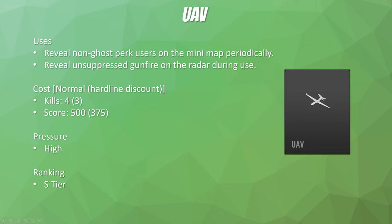The first killstreak you're ever going to earn is also one of the best in the entire game — the UAV. It reveals non-ghost perk users on the minimap periodically, and it's going to reveal unsuppressed gunfire on the radar during its use. One thing worth noting: if you're using a suppressor and firing while an enemy has a UAV up, you're not going to show actively on the minimap until the UAV scans over you — then it pings you. Your gunfire is not going to be actively pinging you while the UAV is up.